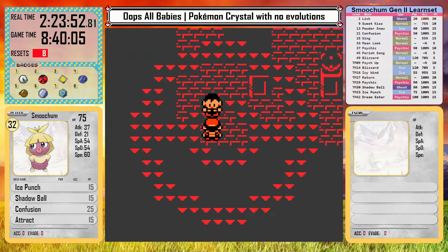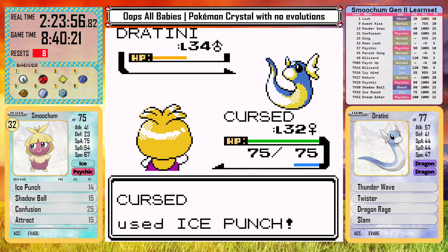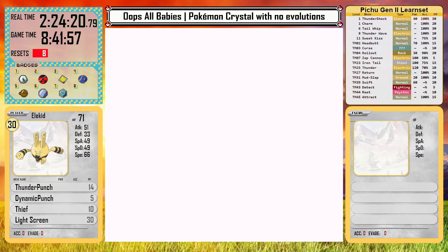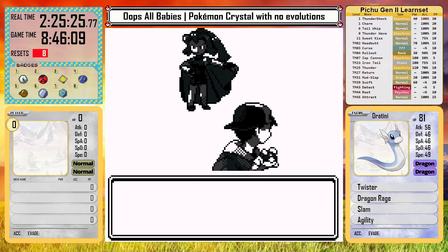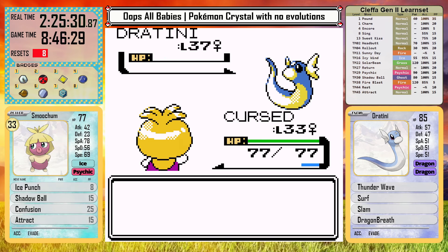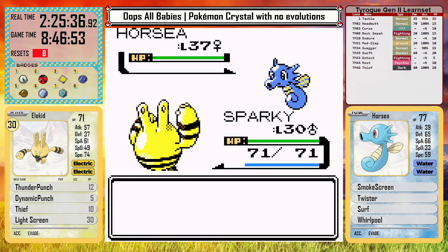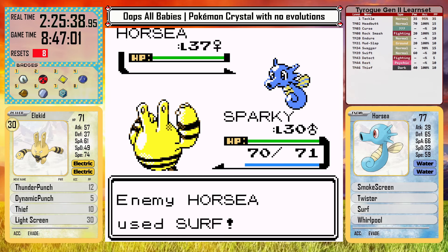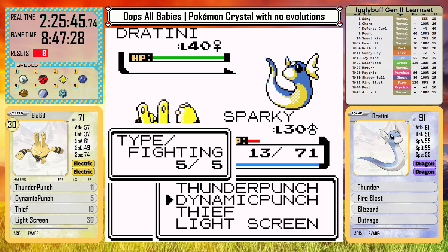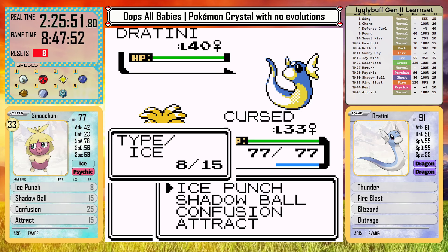I have good coverage for this gym. Smoochum hits hard with Ice Punch, since it's the highest special attack on the team. Elekid has a STAB Thunder Punch that can deal with water types like Horsea. In the battle with Clair, she leads with a Dratini — Ice Punch makes quick work of it. She follows up with Horsea, I switch to Elekid, and almost get taken out by Surf. But I knock it out, and then her ace Dratini at level 40 comes out. I set up Light Screen and sacrifice Elekid, giving me the free switch into Smoochum, who comes in to clean up shop.